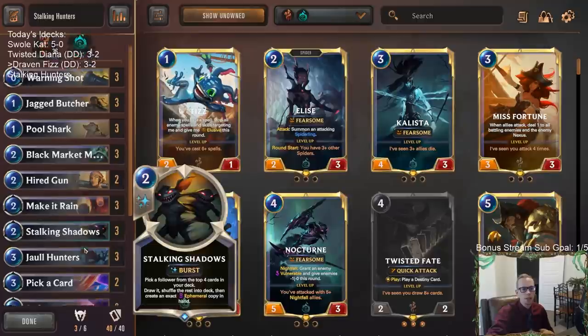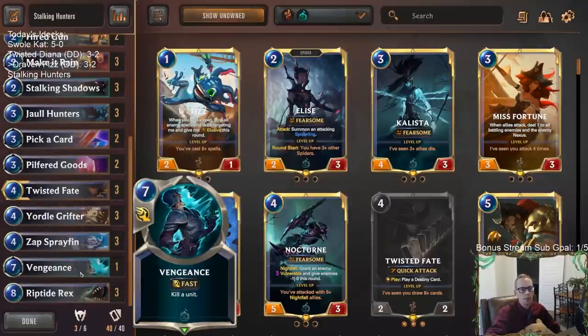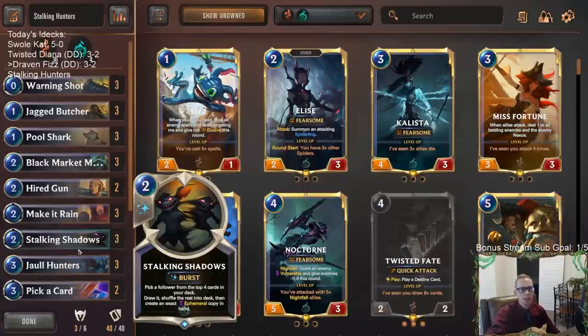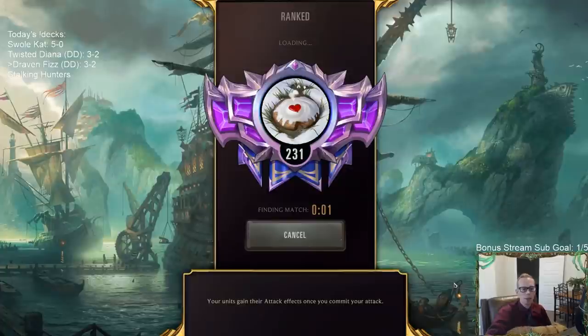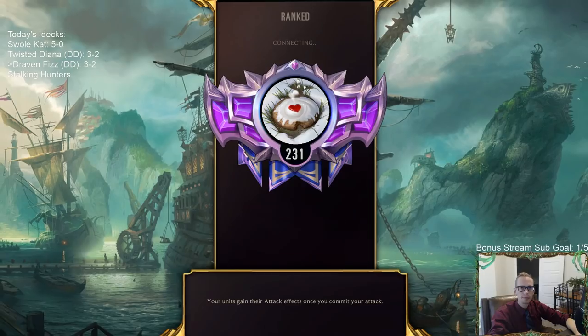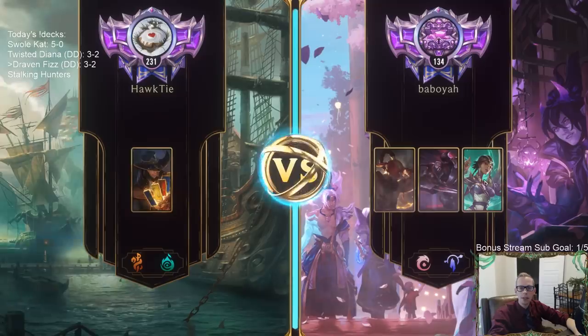We have one Vengeance for hard removal — that's our only other Shadow Isles card — and Riptide Wrecks at the top end. This is probably going to be a deck that plays longer games because it draws a lot, does a lot of nabbing, and levels up Twisted Fate. Our first opponent is Leeson/Zed with a Karma shell.